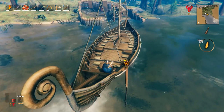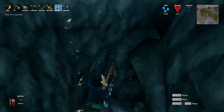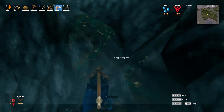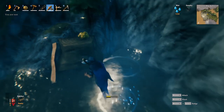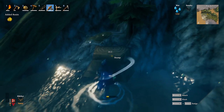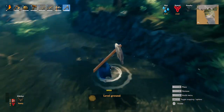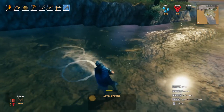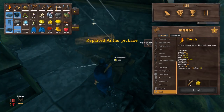First thing we need is a FOB to park our ship. Next we're gonna need a pickaxe — we're going with deer antlers here. We're not using the higher quality one since we were not planning to build a forge. Next we're gonna need a flint axe and a hoe. This is gonna be extremely useful for the problem we come across later. Next we're gonna need a workbench near our dig area.